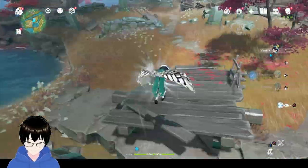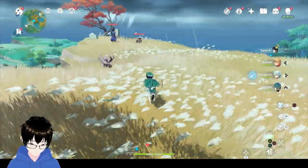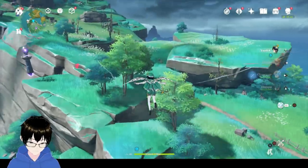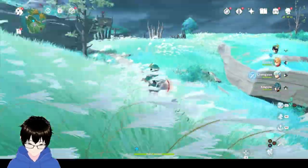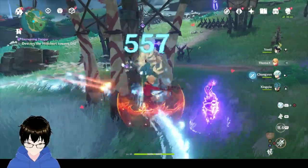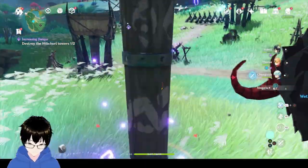Let's quickly complete this commission. Usually I would harvest these guys for their handguards but I'll leave it for now. It should be the towers that I have to destroy. The only problem with Venti is he doesn't target the nearest thing I need to destroy — he always targets an enemy. Unless the enemy is grouped around me, I'm not going to be able to pull off the wind attack from an actual location.